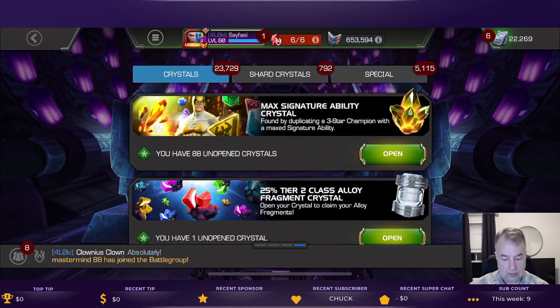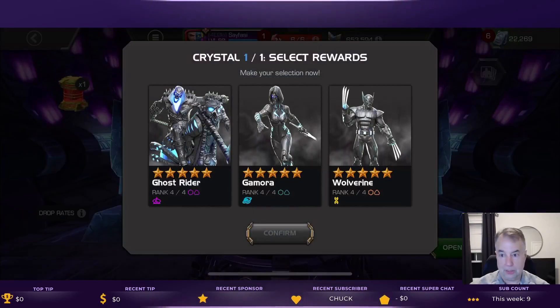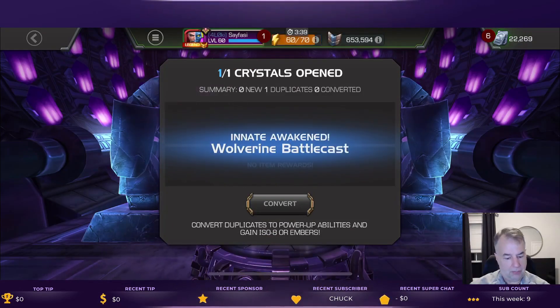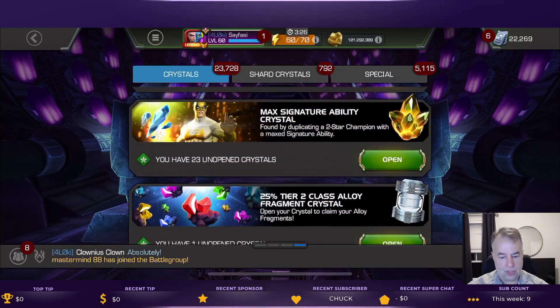Let's go ahead and pop that open. I have a list on my other screen of the relics I've got, since this doesn't really tell you which ones you have awakened. I've got Ghost Rider awakened, Gamora awakened, and I need — well, I've got him actually ranked up all the way. We'll just take him and convert, and that may even help my prestige a little bit. I like that — it gave me a nice new awakened, so I'll fix that on my list.